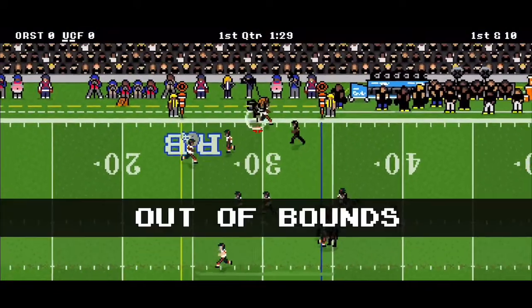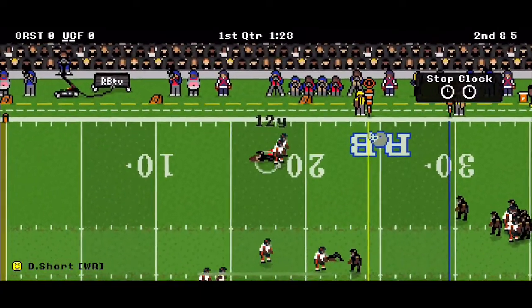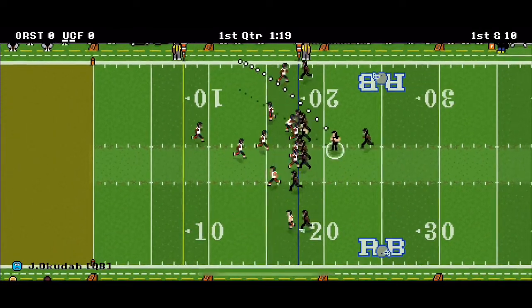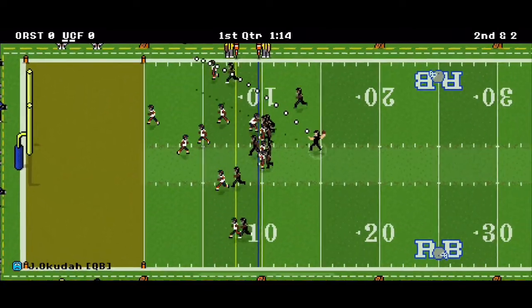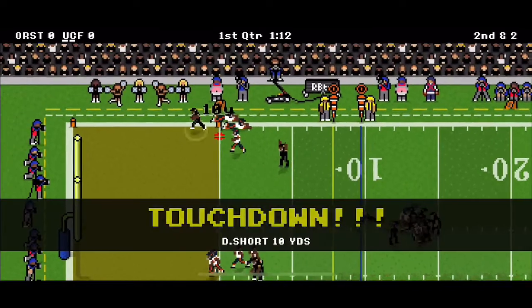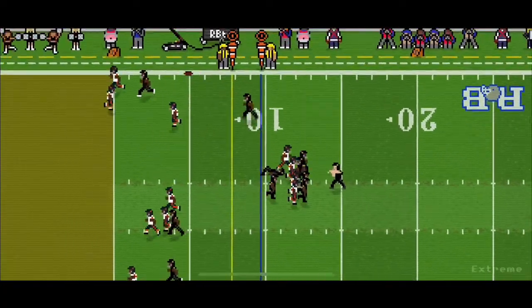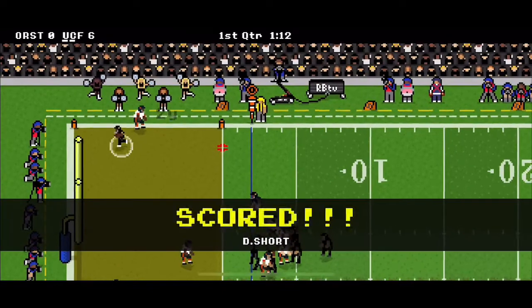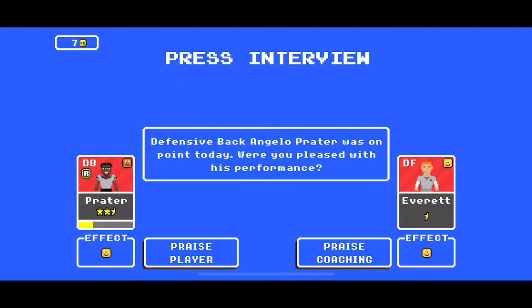Gameplay-wise, our wide receivers and running back are not going to be very good, so we need to make sure we're diving and getting out of bounds as much as possible because these players will fumble a lot. Each time we get the ball to the receiver, we're really looking to get to the ground with a dive or go out of bounds — those will prevent any fumbling. Turnovers while playing on Xtreme in this first season can be detrimental to going undefeated, because a simple fumble can cost you a game. Super important.